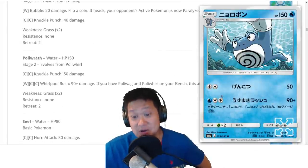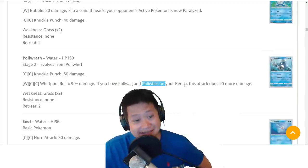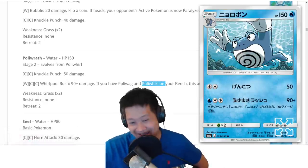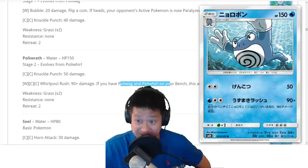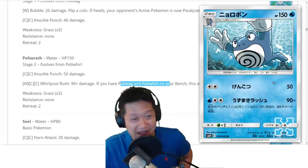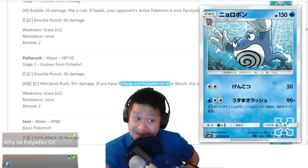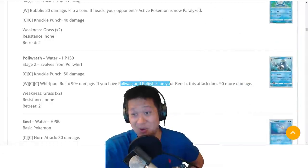Poliwrath — we can do this. Its first attack, Whirlpool Rush, does 180 damage if you have Poliwag and Poliwhirl on your bench. For the energy cost, that's like a very expensive Aerodactyl. The Aerodactyl deck is awesome, and if this is another Aerodactyl-style card, fine. But it does kill bench space, since you want that bench space to help set this up. It looks like a weaker Aerodactyl deck — could make it work for a video but not reliably. There is a certain Politoed in expanded that makes this card go crazy.